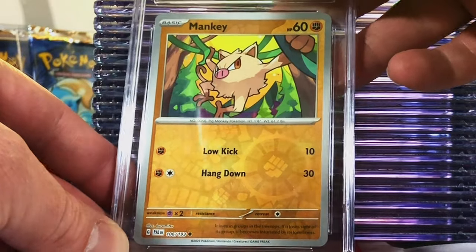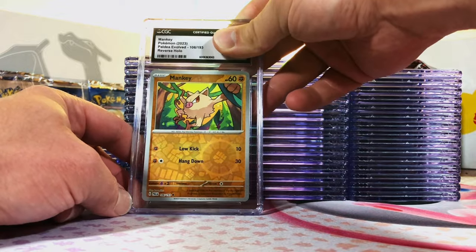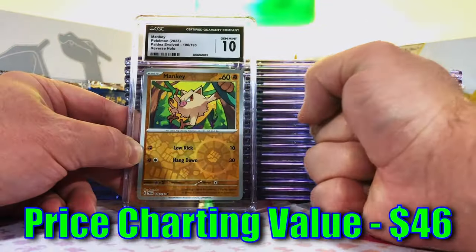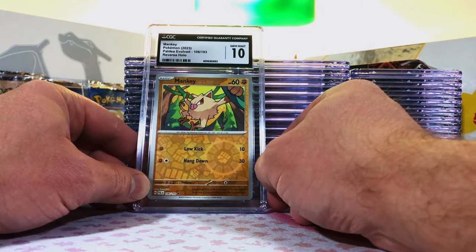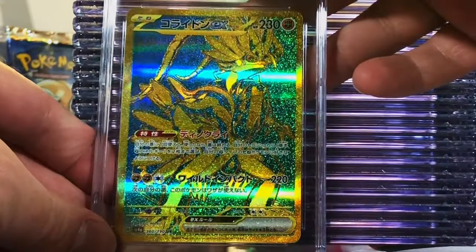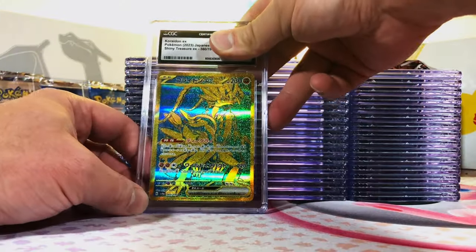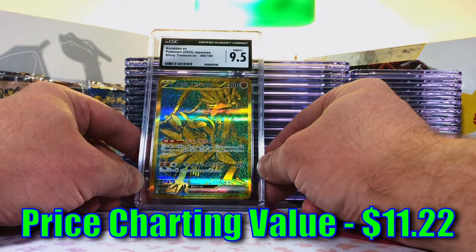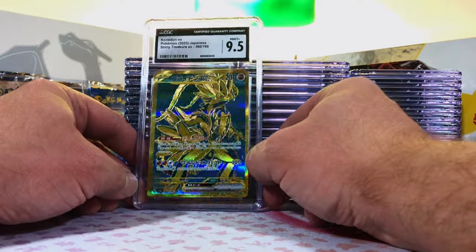Mankey Reverse Holo from Paldea Evolved. I love this Mankey artwork — probably one of my favorite Mankey artworks I've seen. I'm going nine five. Gem Mint 10! I just love this Mankey card — original 151 too. Crydon EX Ultra Rare, the gold card. Love the shiny treasure gold cards. This is an easy 10. Nine five — still an awesome grade. Super cool card.